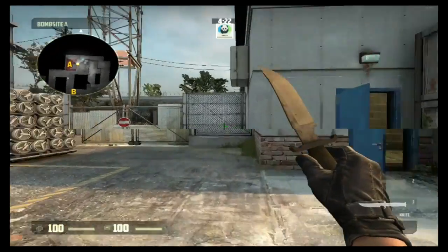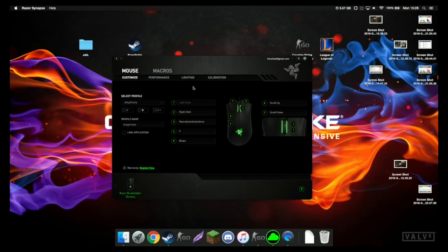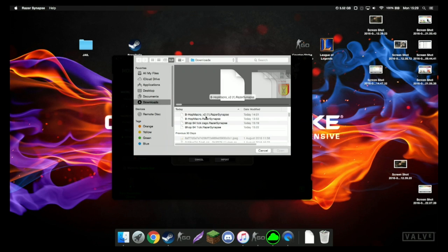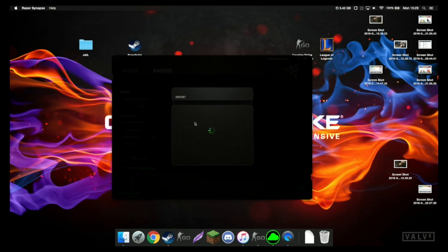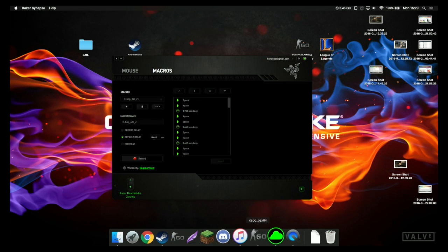Now I'm going to move into the second half of the video where I teach you how to use the bhop macro. Installing a bhop macro is very simple - it's a lot like your auto clicker, but you just need to download a file. I'll leave a download link in the description below. Download that and then come to your macros tab. Click on the three dots and press import, then find where your downloaded bhop file is. When you import it and click the dropdown box in the macros menu, there will be three different bhop macros that appear.